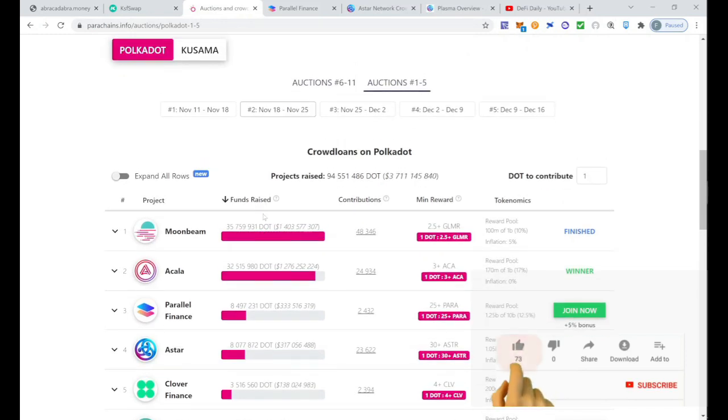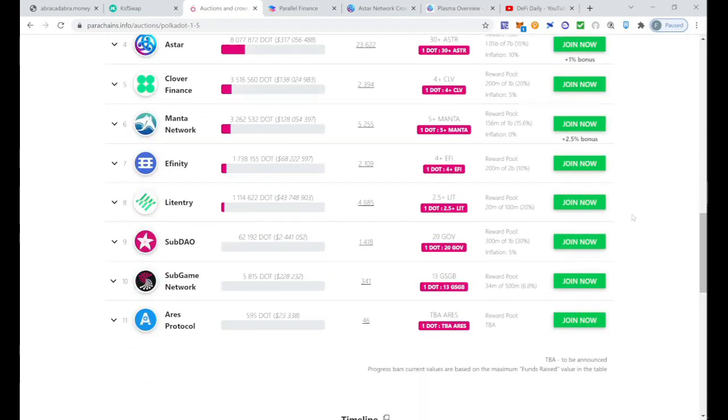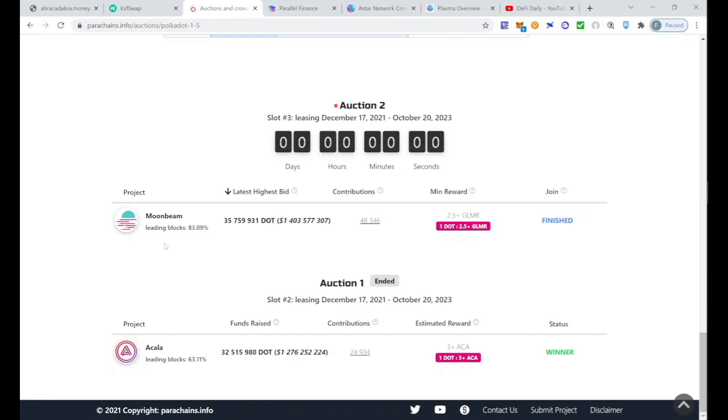What is the current status of the Polkadot auctions? Right now there are five auctions taking place from November 11th to December 16th. The first two have already been completed and there are already two winners: Acala and Moonbeam. I think they were the favorite projects — Acala is going to be the decentralized exchange, and Moonbeam, after the success of Moon River, is definitely a project to look at. I was able to participate in both, so I'm happy to be earning some Acala and some Moonbeam.